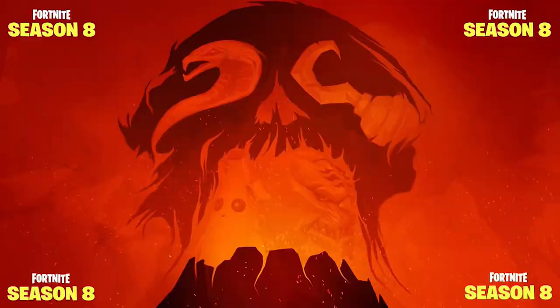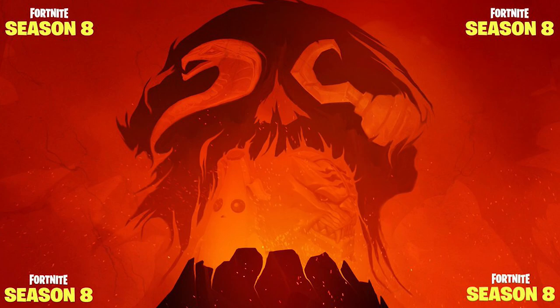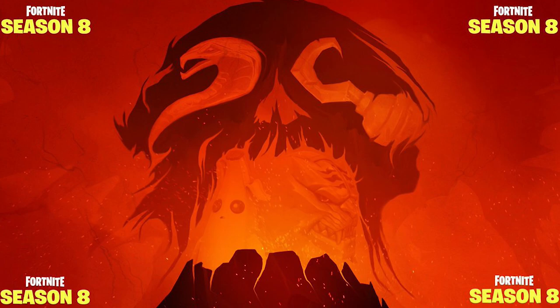What I want to do now is put all four teaser images together on screen and run through them quickly. The first one gave us what appeared to be a pirate hook, and this possibly means two things: one, pirates are going to be coming, which would make complete sense, and two, we might actually get the grappler vaulted and get pirate hooks as a replacement.